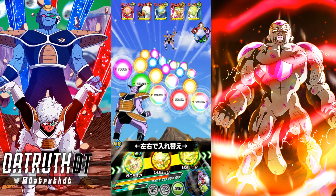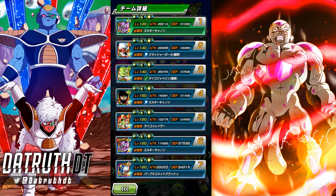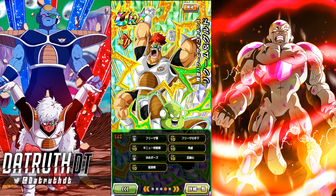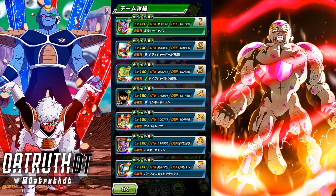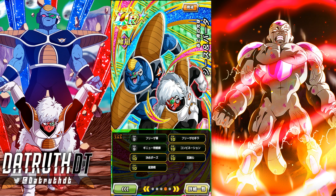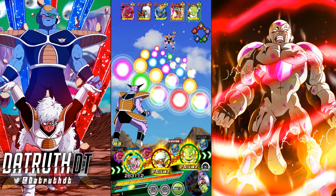Let me show the links — Burter & Jeice are two links away, Recoome & Guldo are three links away, and Ginyu is one link away. I've been grinding while playing Elden Ring. Recoome & Guldo have one link at 8 and one link at 9, and Burter & Jeice are just two level 9 links away. After today I should have all three done — I might do level 10 link videos for all three tomorrow.